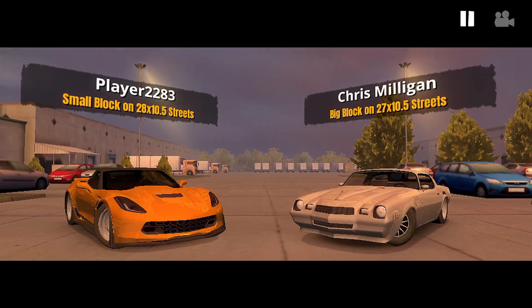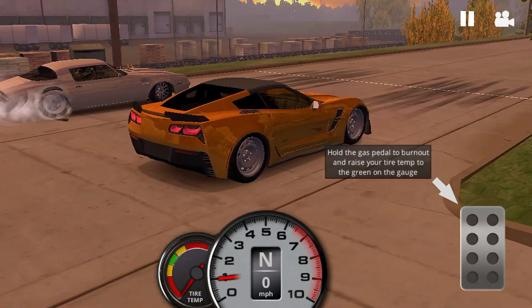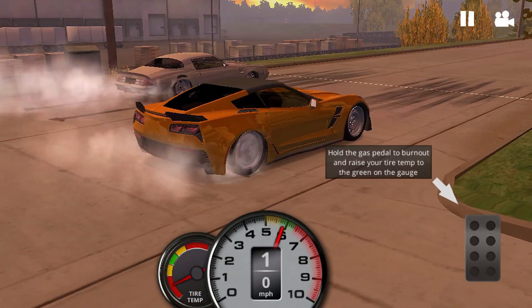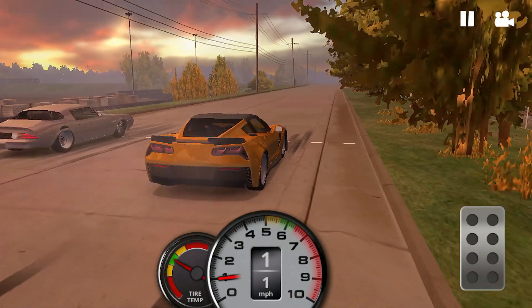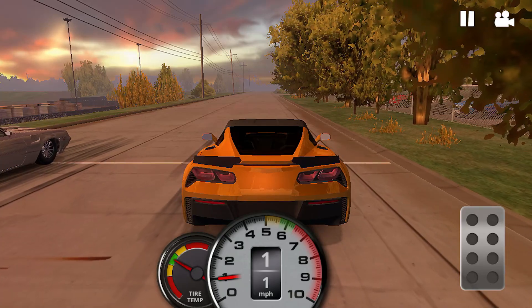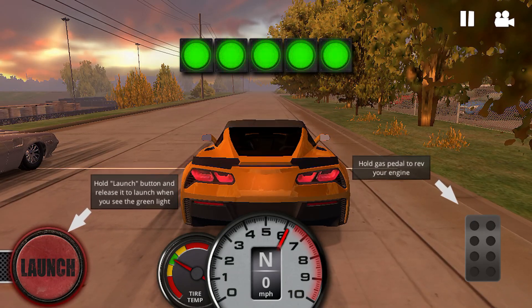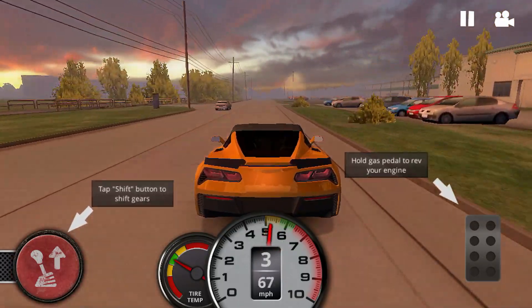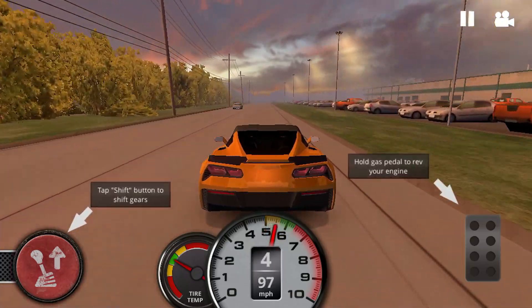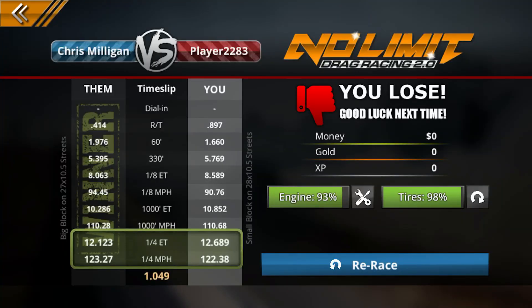Second attempt — holding the launch button, watching the tires heat up in the green bar, then releasing. My reaction time was about 1.5 seconds and I forgot to shift again. Still, we ran a 12.6 at 122 miles an hour. Getting closer — I think we can beat this guy. Let's try one more time. I'm player 2283 — don't even have a name yet.